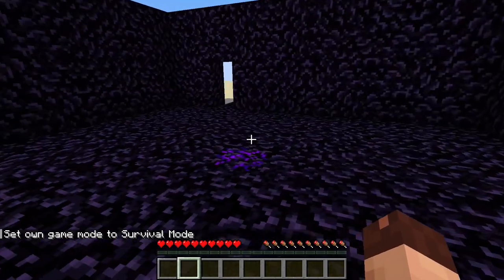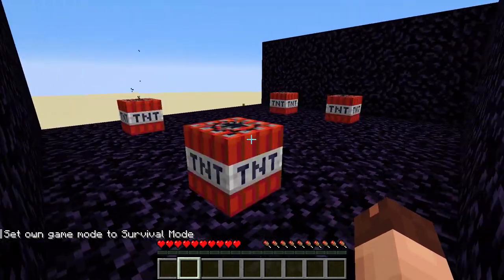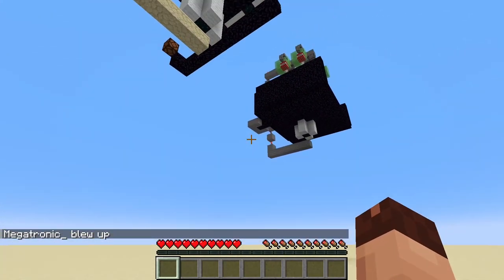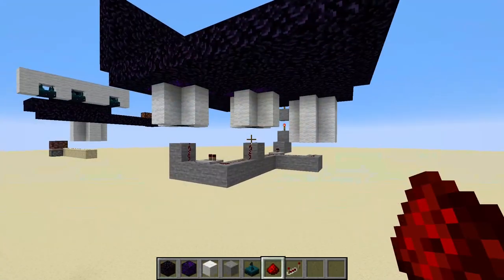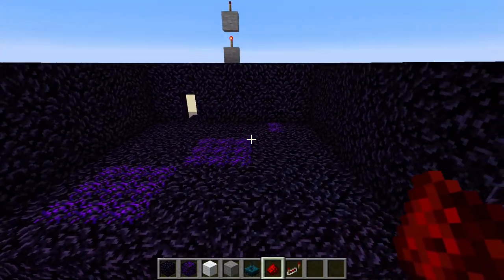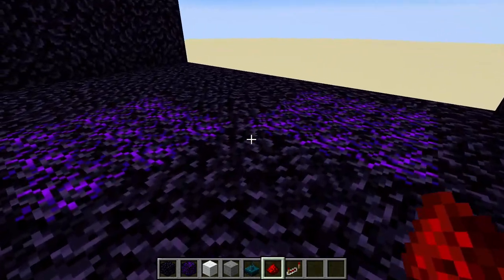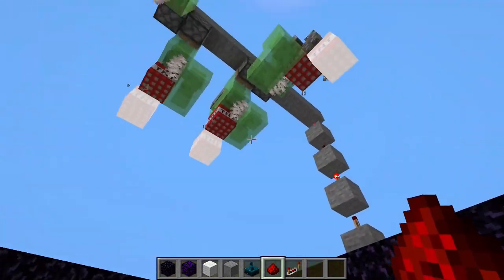I've used crying obsidian again to mark the sensor, which obviously wouldn't be the case for the finished game. And I already lost because I walked over the sensor. Now let's add some more. I went ahead and added two more sensors, both with just two layers of wool, so we should get three by three areas. This is very handy so we don't need as many sensors. The spots where it should trigger are marked for this video.